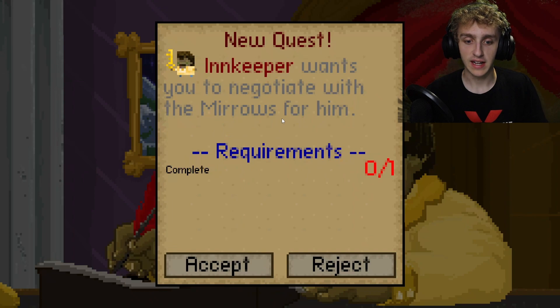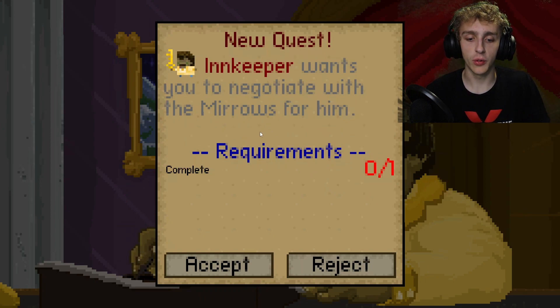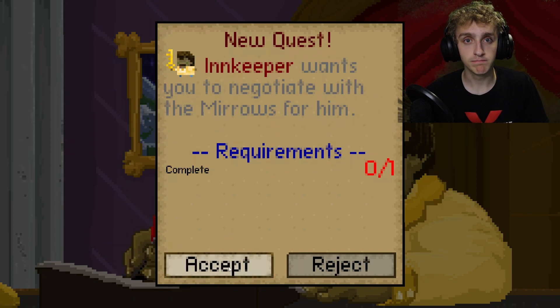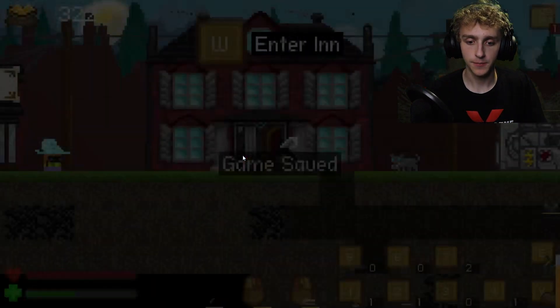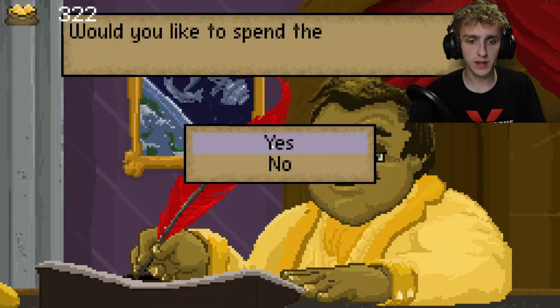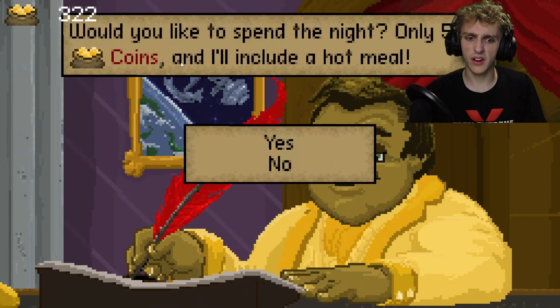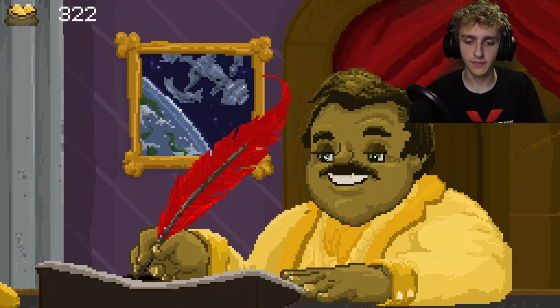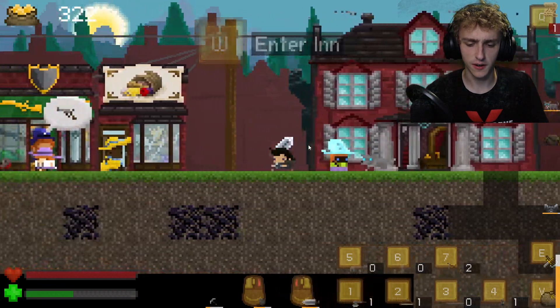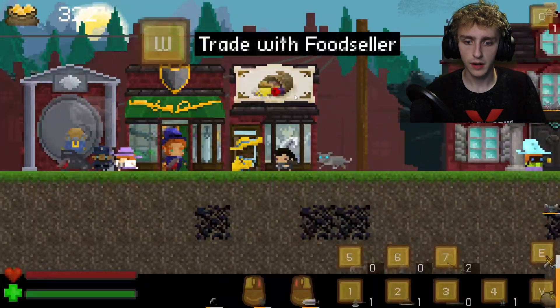We talked to the innkeeper. The Mirrors are charging this settlement for the power, even though they're the ones causing other problems. He wants us to negotiate with them — and I have a feeling I know what that means in video games. He saved the game but didn't give us stamina. 50 coins for a hot meal? No, I'm fine. We have berries, so we'll eat those.